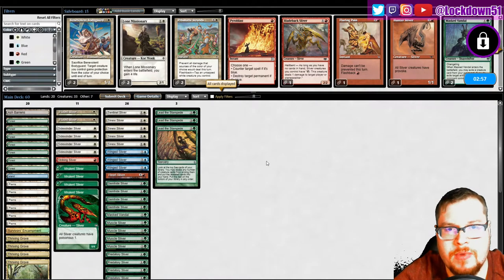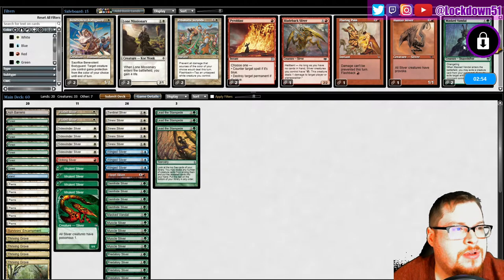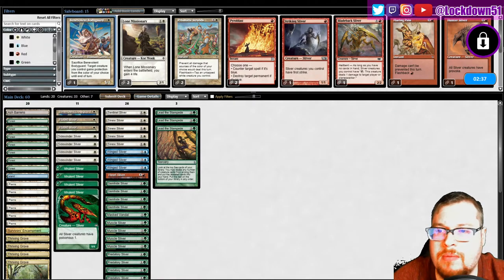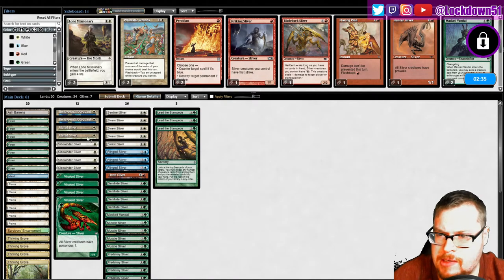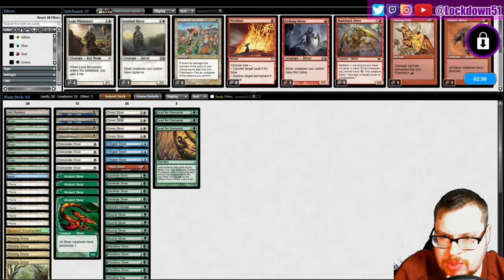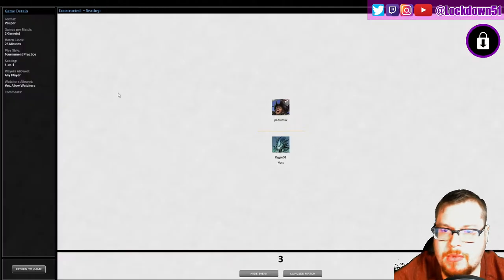Begin the sideboard. Golgari - I'm not really worried about you at all. Kind of want another Masked Vandal, but is it worth it for just their one Bonder's Ornament? Definitely, while Winged Sliver is less relevant we could put in Benevolent Bodyguard - take out benevolence. They seem slow, I think I can get away with taking out a sentinel. Yeah, let's do it like that.